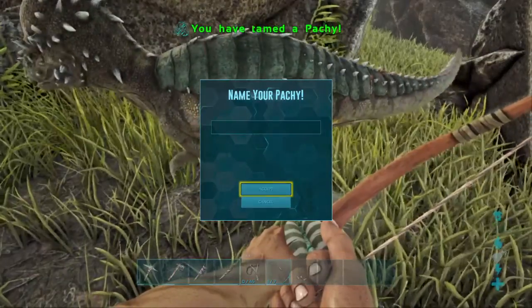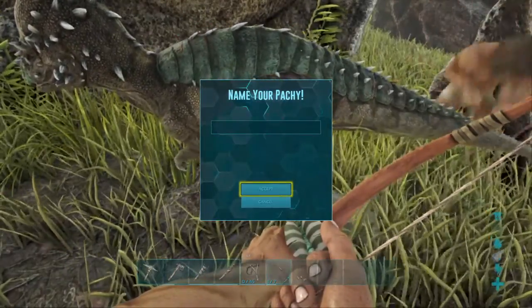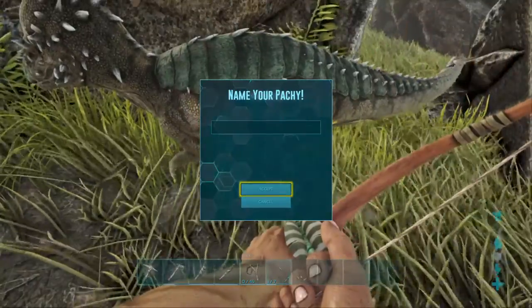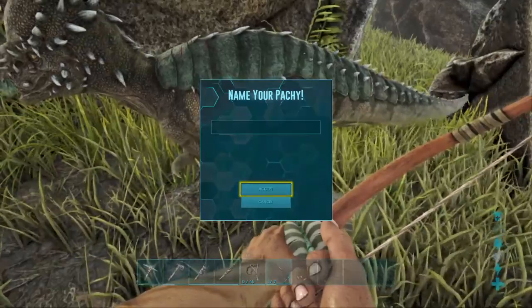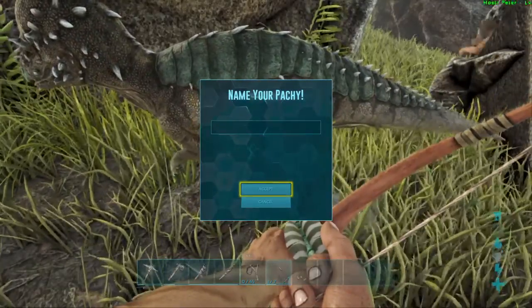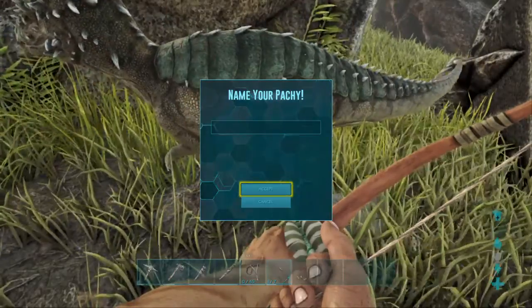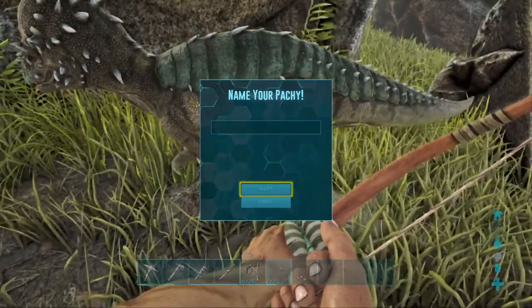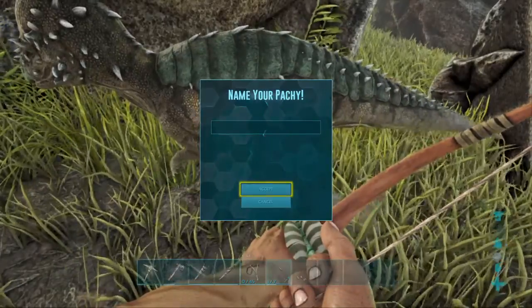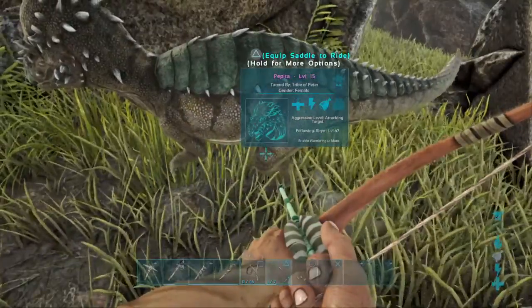Alright, random name generator — tell me what gender it is. Female. Female? Okay, what's our country of origin? Spanish. Spanish. There we go. Alright, you said it's female? Yeah. Pepita. That's actually kind of a nice name. I think that's how it's pronounced. Sorry, Spanish people, if I didn't pronounce that right. I think it's Pepita.